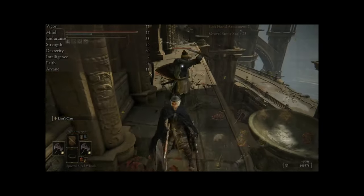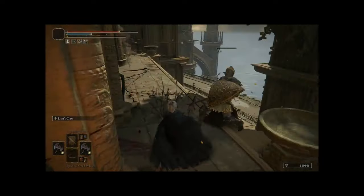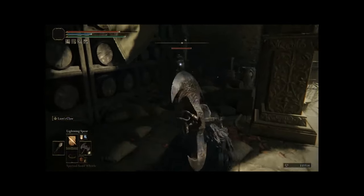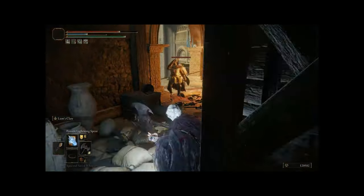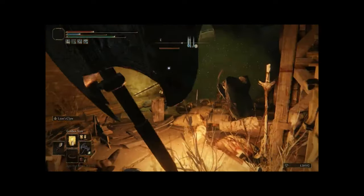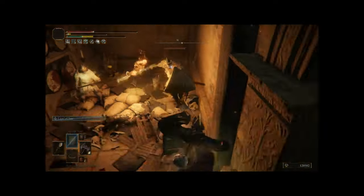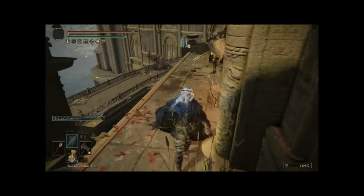We need to talk about how this build is used and what damages are being inflicted. First and foremost, the Flock's Canvas Talisman and Faithful Canvas Talisman can stack. The Flock's Canvas Talisman is going to give you an 8% increase in damage when you use your Incantations. With the Faithful Canvas Talisman applied as well, this will increase your damage by 4% when using Incantations. When you have both equipped, this gives you a 12% increase in damage.